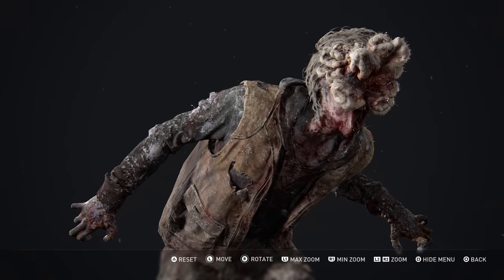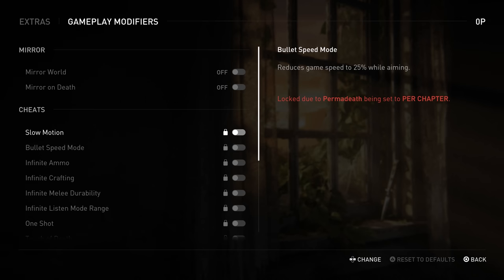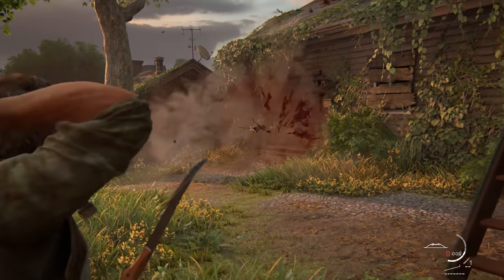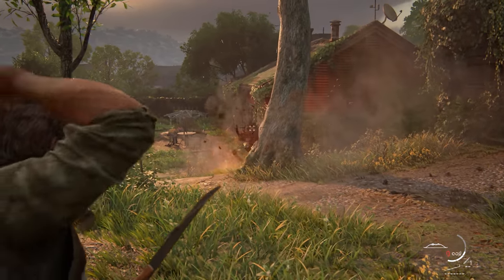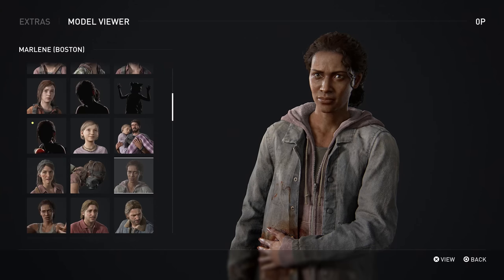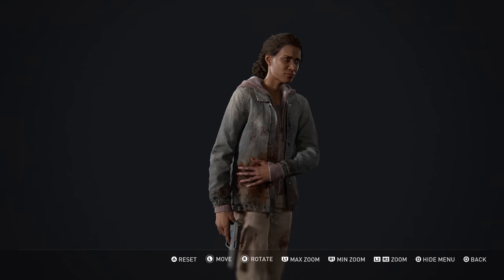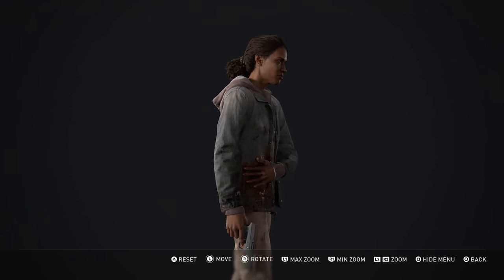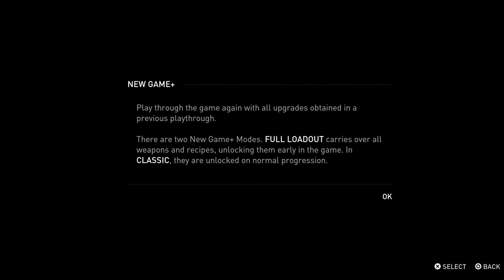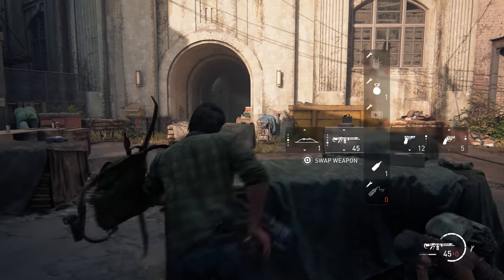Once you've completed the game, there are a bunch of unlockable extras that include concept art, behind the scenes videos, character skins, and gameplay modifiers like mirror mode, and my personal favorite, explosive arrows. Some of these extras were in the original and remaster, while others are spoilery. Part 1 also has a permadeath mode, a speedrun mode, and a full loadout New Game Plus, which basically lets you take everything into a new game. It can be kinda fun taking a flamethrower into some of those early fights.